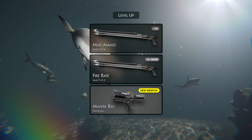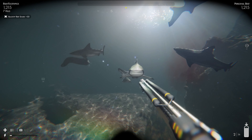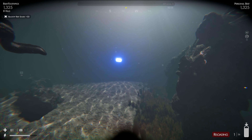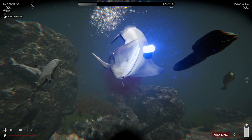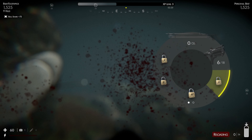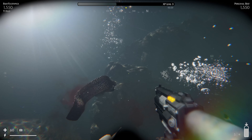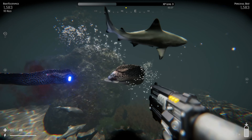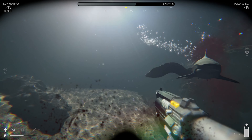What do we want here? The Manta Ray, Fire 8, Max Ammo. Give me a new weapon so we can at least start getting some ammo. A lot of the eels are showing up. We do have ammo for it at least. Blow up. There we go.